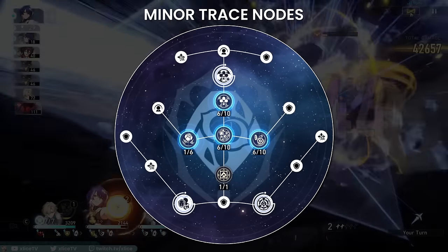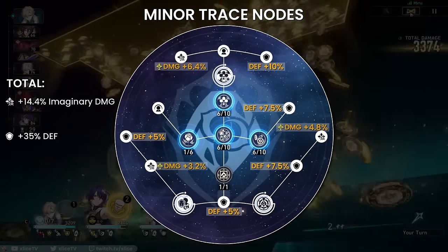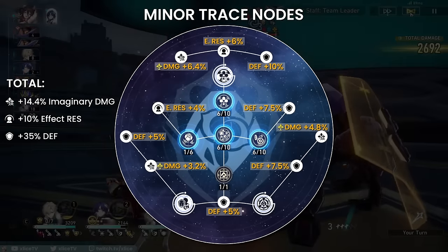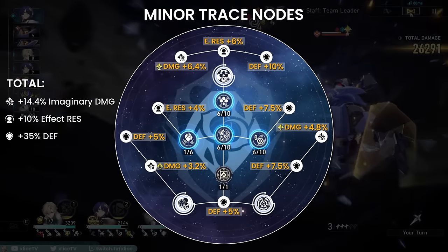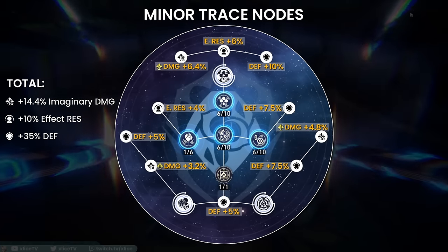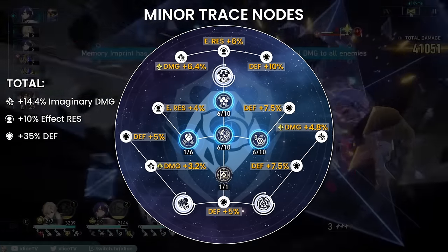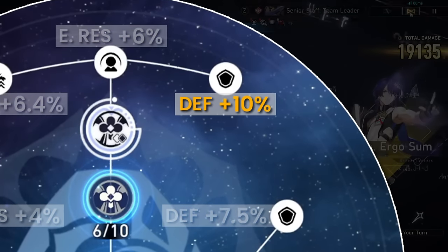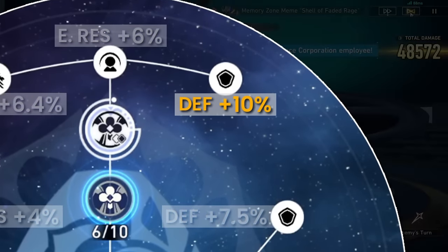For trace stat nodes, he gains defense, imaginary damage, and effect resistance. While you technically only need to care about his defense and effect resistance for survivability, imaginary damage does assist with his sub DPS, so I'd recommend unlocking every branch node. It's also beneficial to level him up because his final trace node is 10% defense.